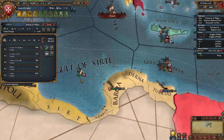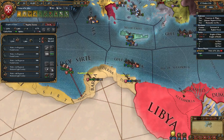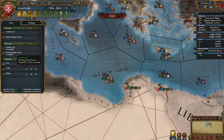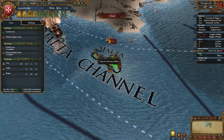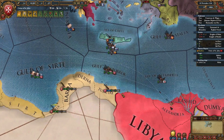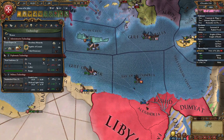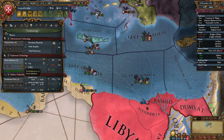Let's get these sieges going full swing. We do need more trade ships though, I think. More trade ships, yes - begin construction immediately. 16 gold, not too bad I guess. Administrative technology and naval tech.